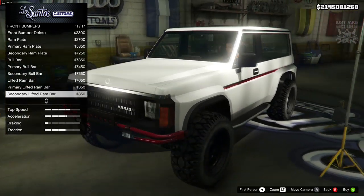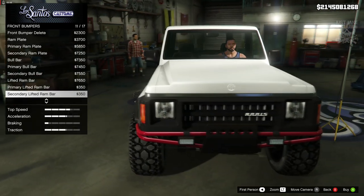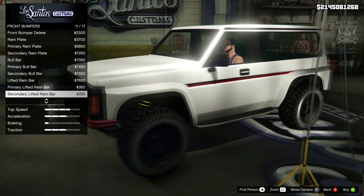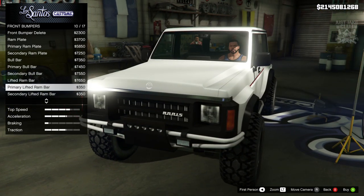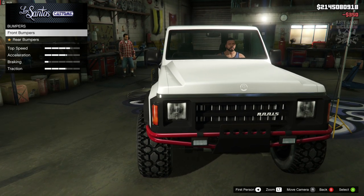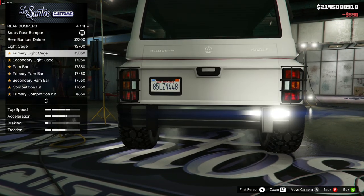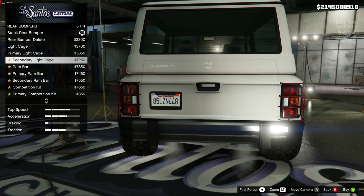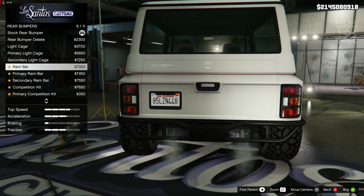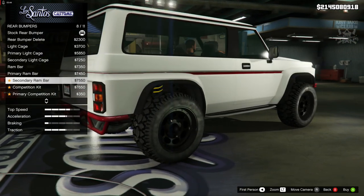Red with white for the primary color - red and white actually look really nice together, especially on a car like this. I'm going to go with the secondary round bar. For the rear, you can remove it and hopefully get some option to match it to the front. We can get the round bar for the rear, which is sweet as hell - really happy we can do that, and we've got the competition version as well.